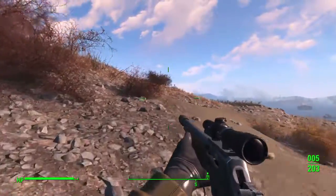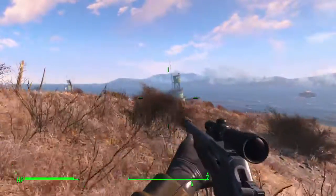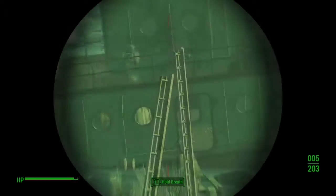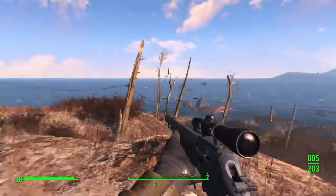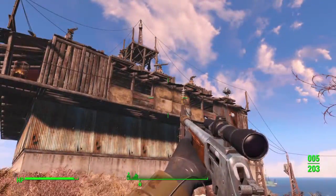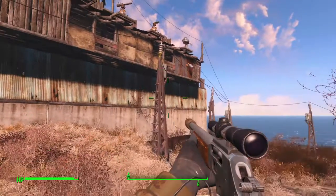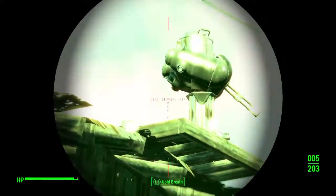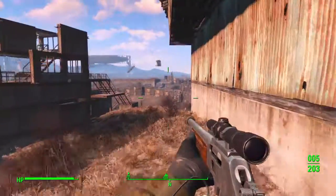Over that side there is the original power station that was here when you actually move onto this island — I've just added a little bit of extra security onto it. A couple of turrets and a spotlight. Then there is this building, which I don't know what I was making to be honest, but it ended up being sort of like a military command centre plus sleeping quarters for additional civilians. Searchlights, turrets — again, very heavily defended, as the entire base is.